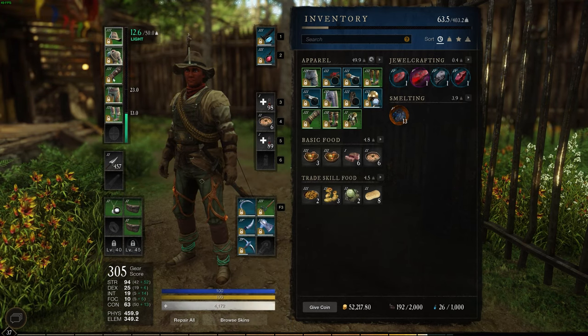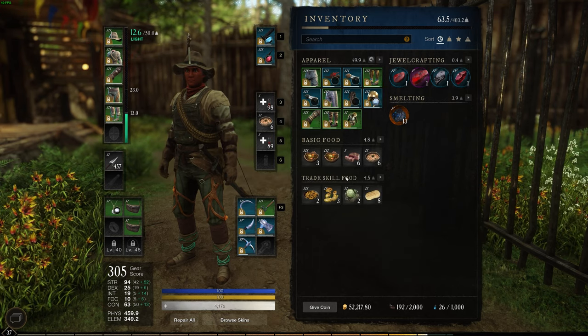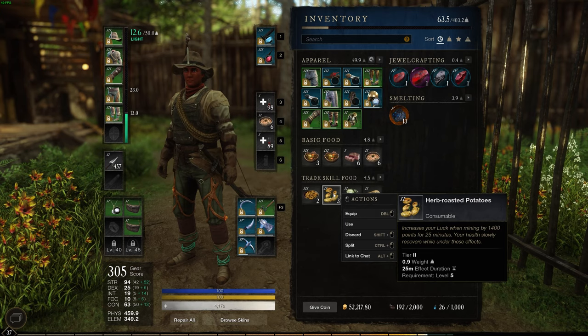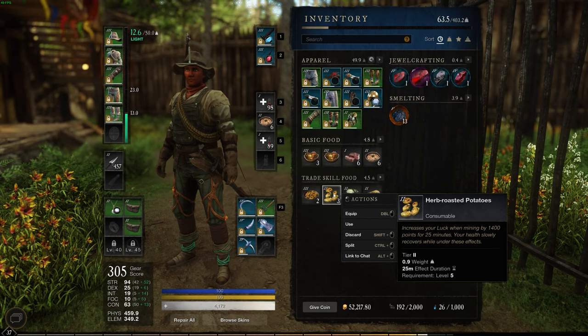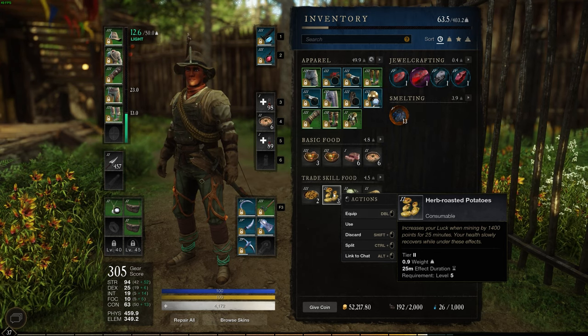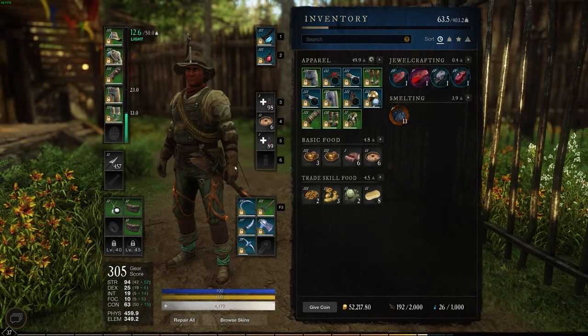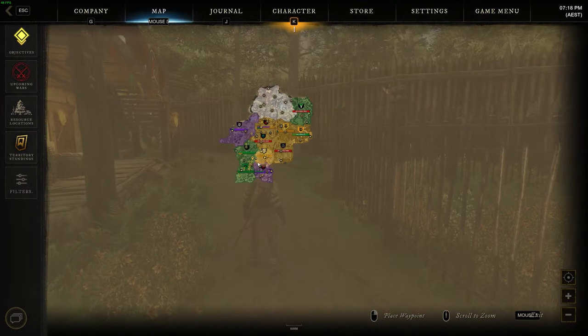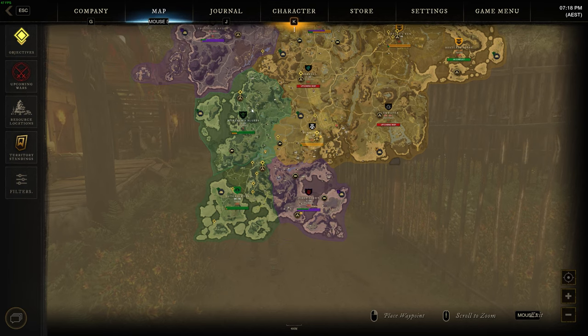The next thing is you want to have some trade skill food. The trade skill food I use is called herb roasted potatoes, which increases your luck with mining by 1400 points for 25 minutes. Your health also slowly recovers while under these effects.